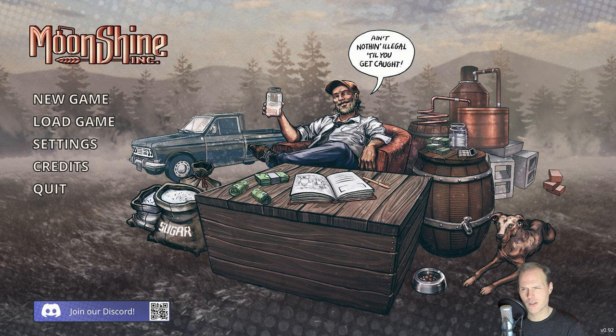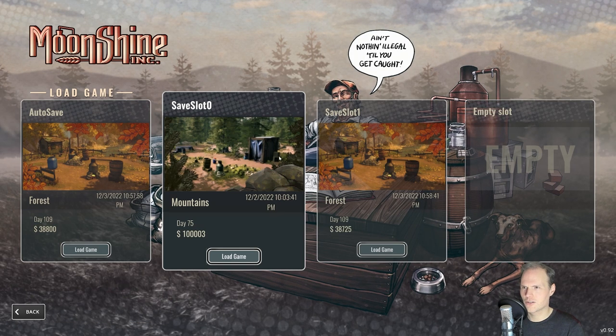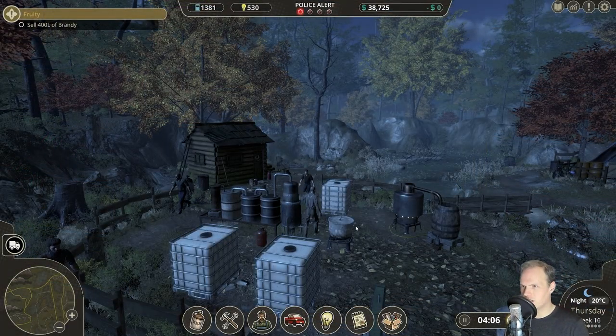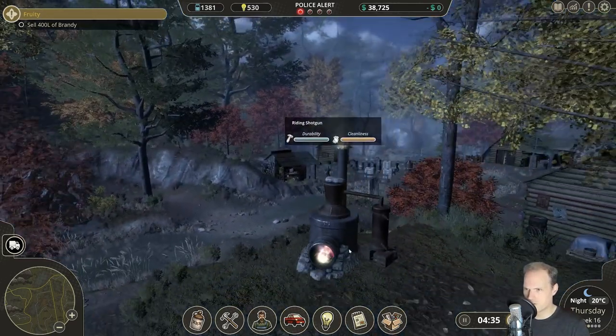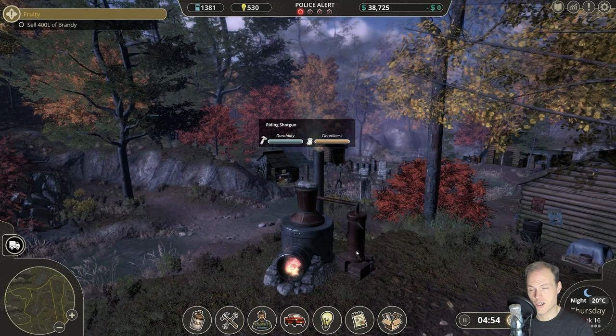This is the third episode in a row that I record this evening, so I still know where we are just about. Let's continue right there. Day 109 — this is still not a speed run. This is still our camp with the zombies walking about, and we do have our beautiful riding shotgun that was gifted to us by a stranger alongside the road.